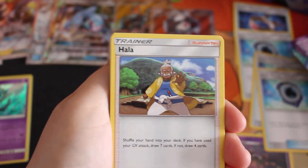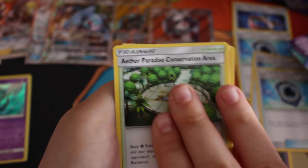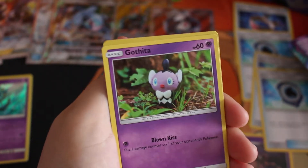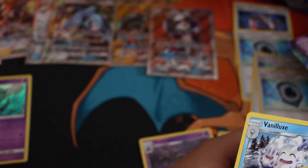We have a Grass Energy, Hala, Alolan Grimer, Apricorn, Litwick, Clefairy, Tentacool, Castform, Jangmo-o. The reverse is a Geodude and the rare is a Vanillite.